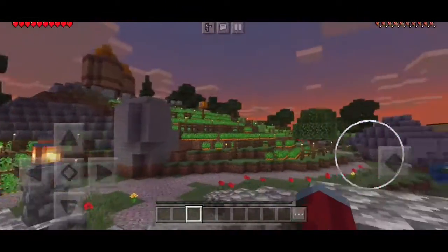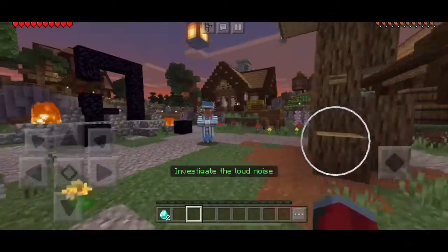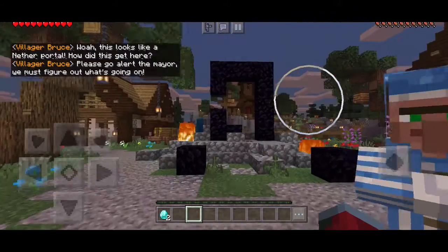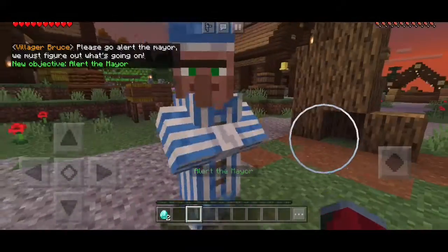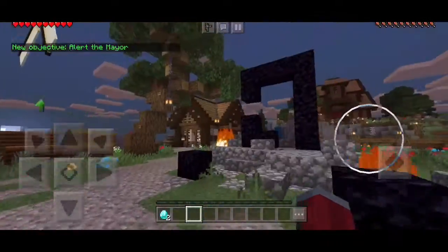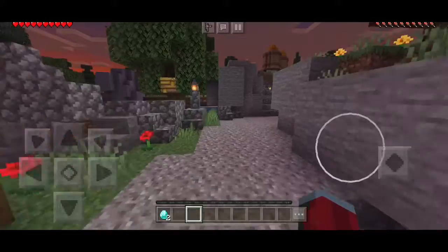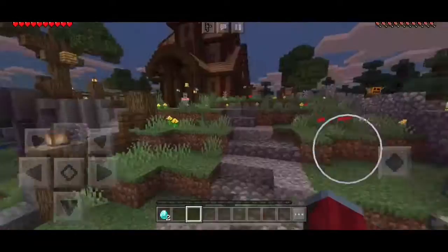Look at this bridge — just look at all this. Whoa, this looks like another portal, how did this get here? Listen to this guy's voice: 'Go alert the mayor, we must figure out what's going on.' Alright Bruce, you done talking? Let's go. I think the mayor was up here. There were some people up here, I'm not too sure if either are the mayor.